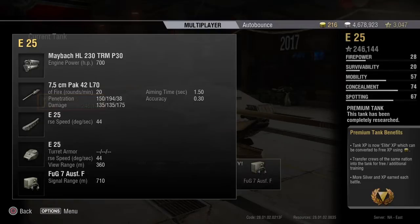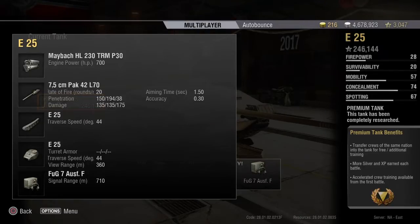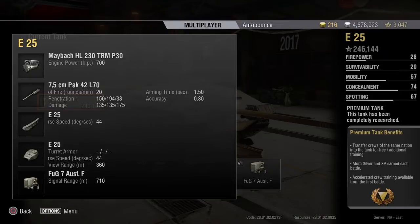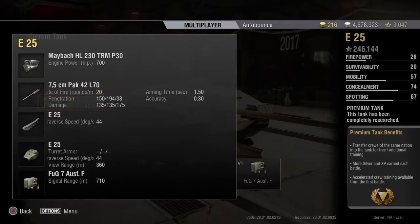One of the limiting factors with the gun is the penetration — that's a balancing feature. The standard round has 150mm penetration, which is a little bit low, especially considering this tank does see tier 8 tanks. It's a preferential matchmaking tank — it doesn't see tier 9 — and even the APCR fires at 194 millimeters of penetration, which isn't going to do anything to tier 9 tanks. So 150mm penetration with the standard round is clearly a balancing feature.